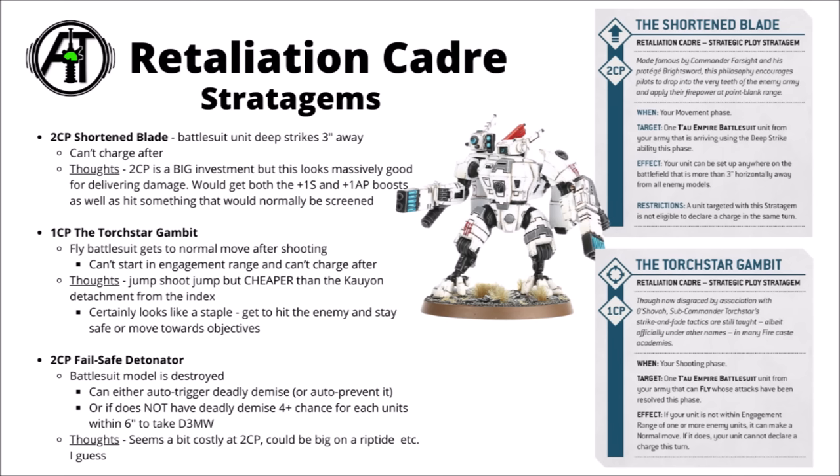Next up for two CP we've got the Fail Safe Detonator. This one is triggered when a battle suit model is destroyed — you get to auto trigger its deadly demise, or automatically prevent it. If the unit does not have deadly demise, you have a 4+ chance for each unit within six inches to take D3 mortal wounds. At two CP it's maybe often not going to be worth it versus other options. My instincts are that it might be best on a Riptide battle suit — that's got a big deadly demise D6, and if you had it in the heart of the enemy army when it got cut down, you could be potentially handing out something like three or four D6 mortal wounds worth of damage to everyone around.